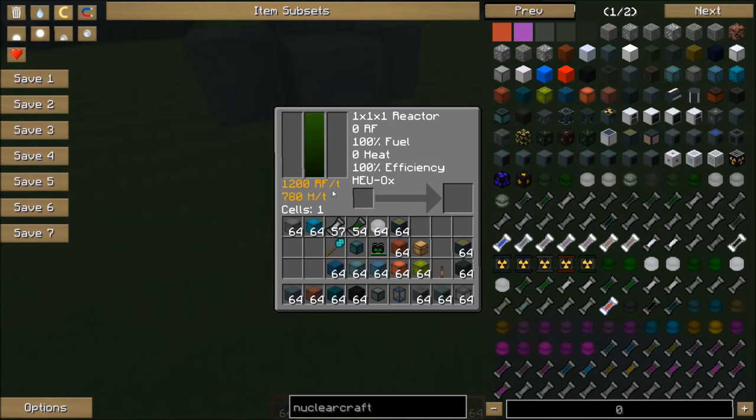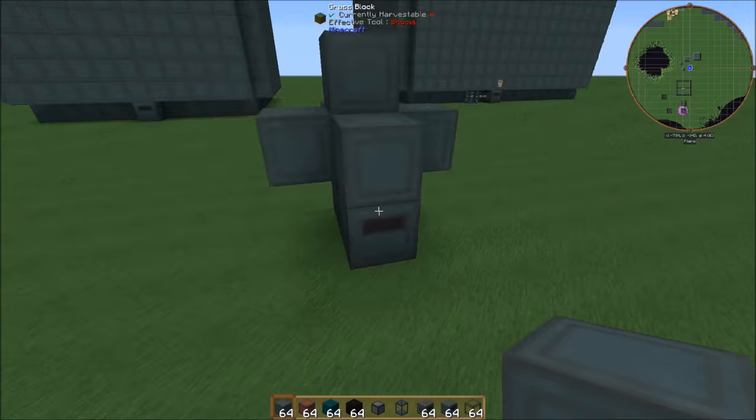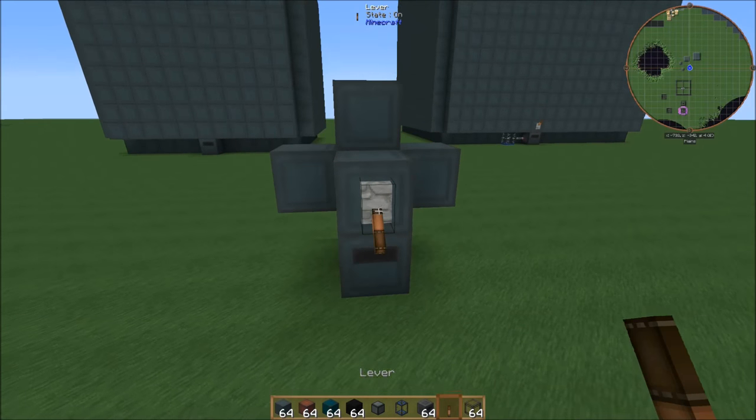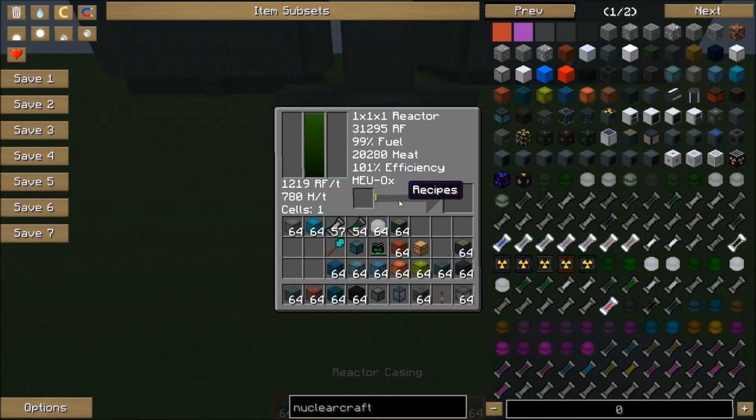However, if we were to throw fuel in that, you'll notice that it's going to get 780 heat per tick and 1,200 RF per tick — which isn't honestly terrible for that little design, but you're going to have to manage it. Because once this heat rises without any cooling cells in there, you're not going to be able to get that heat down. Once the heat hits maximum, it's going to explode, so you're going to have to shut that off and let that heat drop.